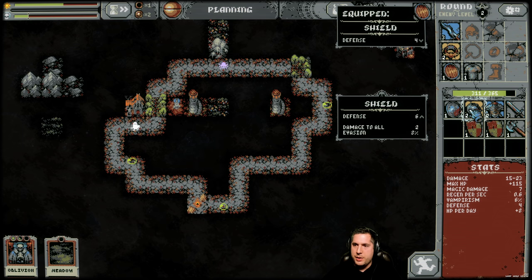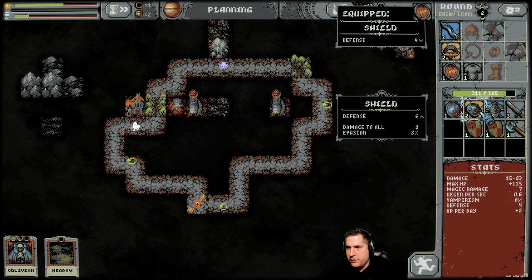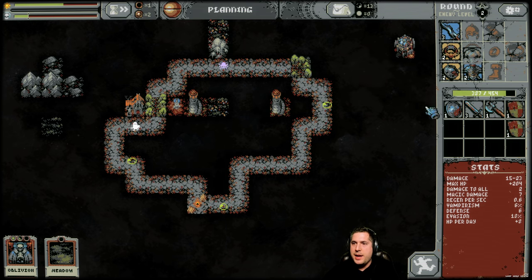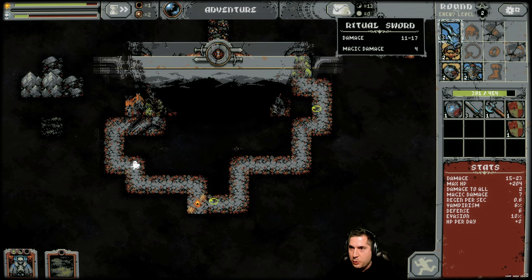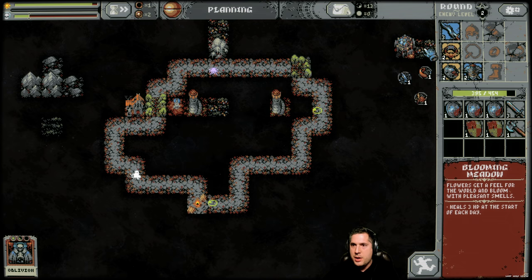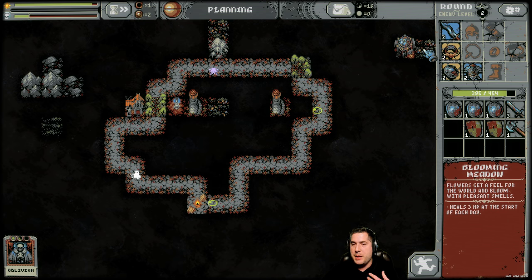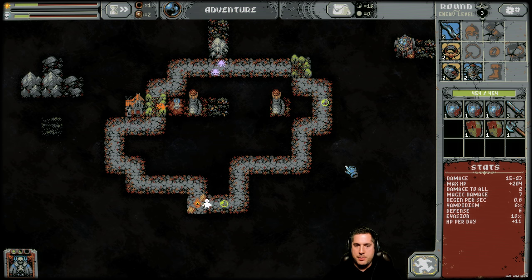Different types of shields and armor focus on different types of attributes. The round shield focuses on evasion. I will be doing a full guide on the different types of weapons and armor — the actual physical styles all do different things, so keep an eye out for that. Once we place the meadow here, it becomes a Blooming Meadow and we get additional resources. When we complete the whole ring around it, we'll get even more resources.